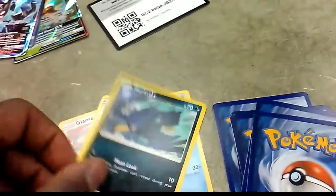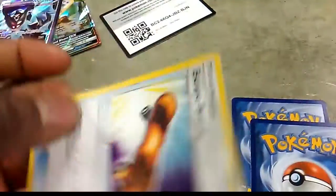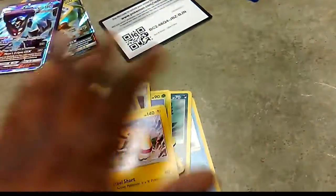Pack seven: Clampearl, Magnemite — with two hearts — Murkrow, Carnivine, Mount Coronet — we've seen Diamond and Pearl remake hints — Honchkrow, and an Escape Board. The reverse is a Nebby and the rare of the pack is a regular rare Electivire.